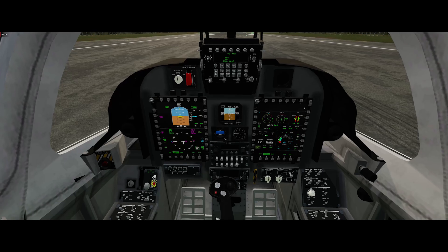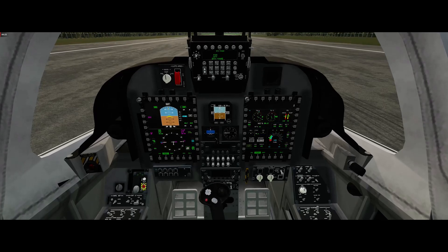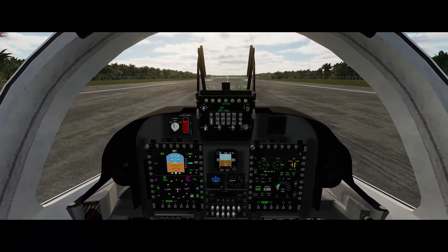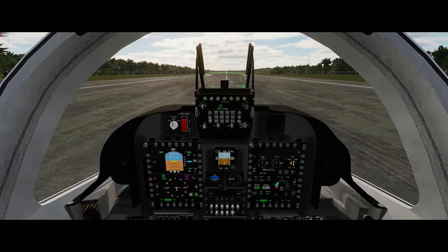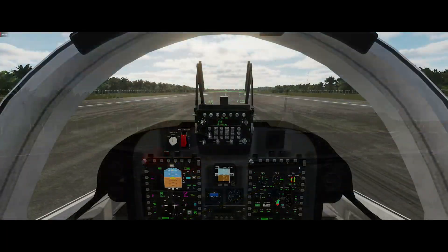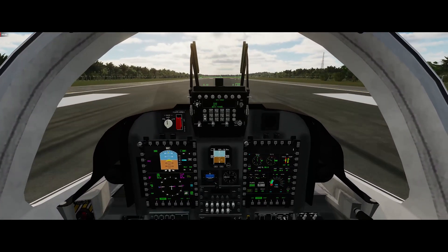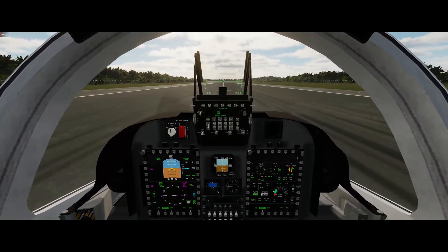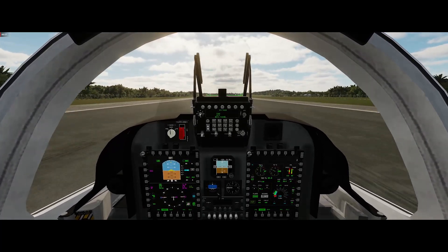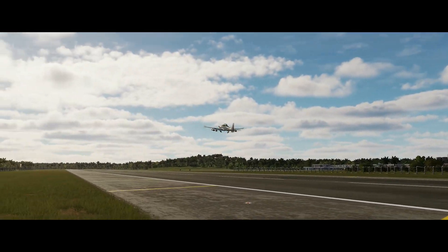Here we are just getting ready to take off — get the flaps down, get the trim pulled back. It's been a while since I flew the A-29; it's fun to be back in this aircraft. Today we're flying in Indonesian colors, which I thought was appropriate for this style of mission. And we're off. It really is a nice addition to the DCS stable, and always worth mentioning that it is a free community mod.